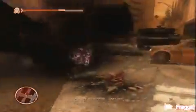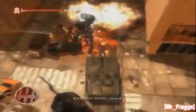You've got your health bar on the top left and your mini map on the bottom left — that's really all you need.